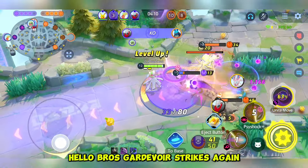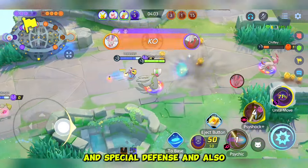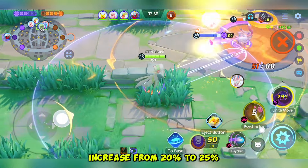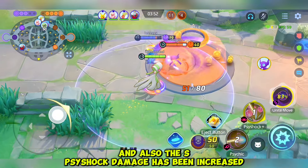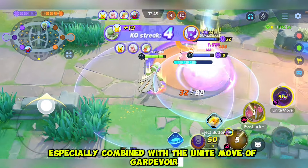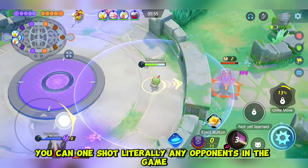Hello bros, Gardevoir strikes again. Gardevoir received a really huge buff to its defense and special defense. The Psy Kick buff has a special defense reduction increase from 20% to 25%, and the Psy Shock damage has been increased, which makes Gardevoir a very deadly attacker now. It deals a lot of burst damage, especially combined with the Unite move — plus Psy Shock plus Psy Kick, you can one shot literally any opponent in the game.